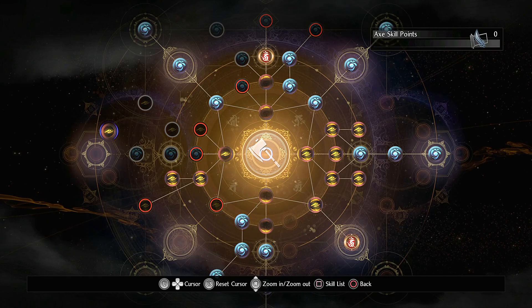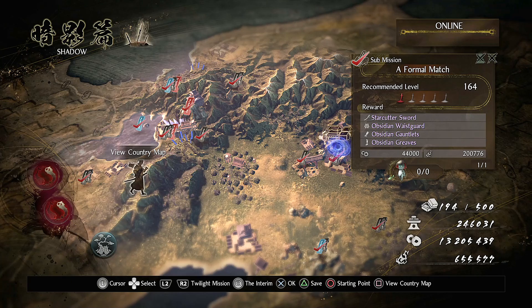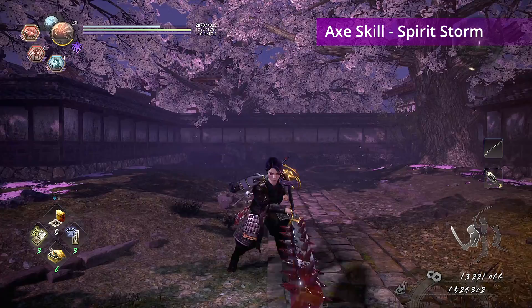The axe also has one secret skill to find, Spirit Storm, to be attained from the Obsidian Samurai in the sub-mission, A Formal Match, located in the third region, Shadow.